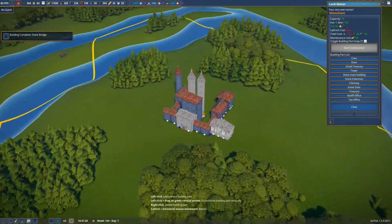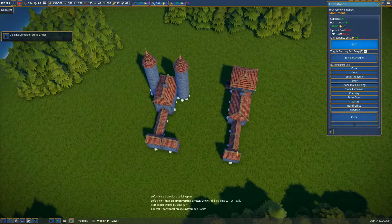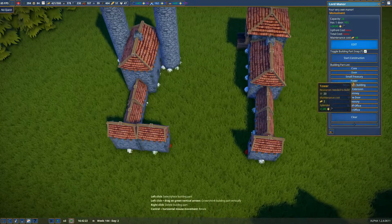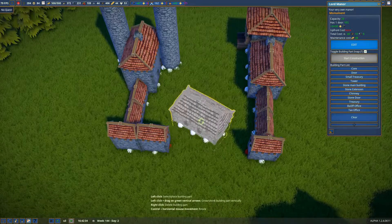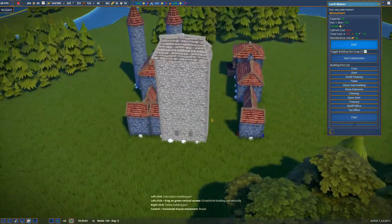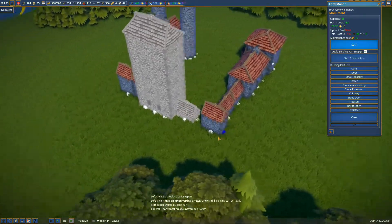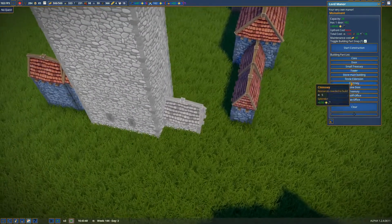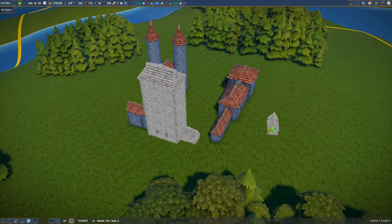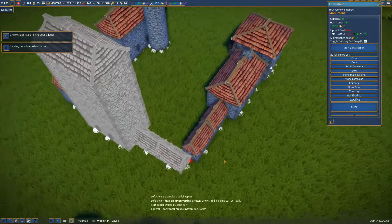The Lord's Manor on the other hand is still a problem. We're gonna delete it. We're going to edit and put a stone main building back on. Apparently it's working now — you've got to be kidding me. Stone extension — is this even going to attach? Probably not. What the — okay, now it's broken again. Obviously there are still bugs happening.